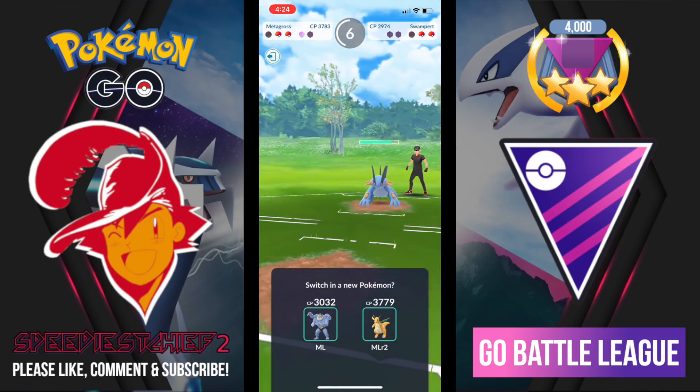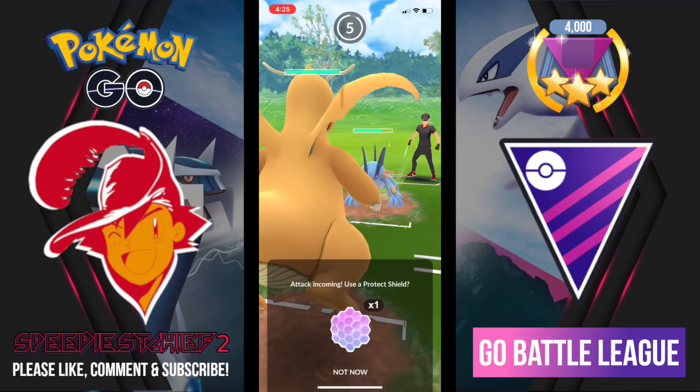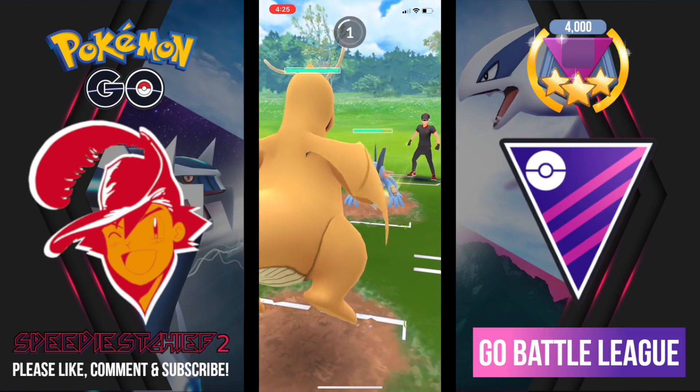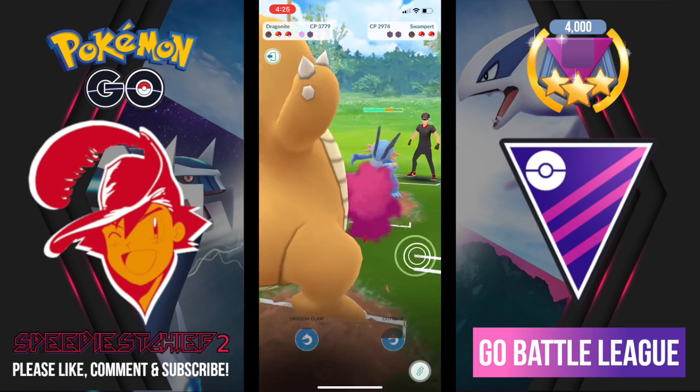I have Dragonite there, which is an excellent counter for Swampert. As you can tell, these Hydro Cannons do essentially nothing to this Dragonite — it is such a beast, such a tank.